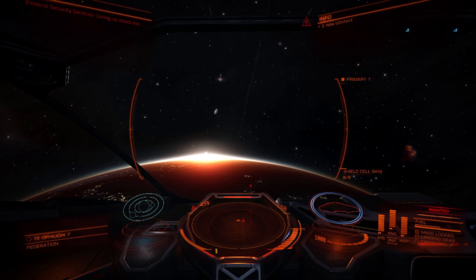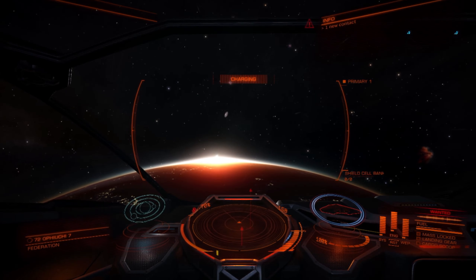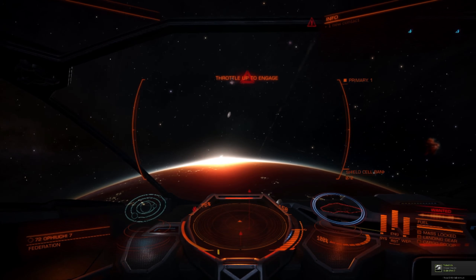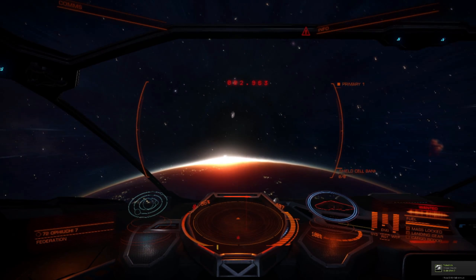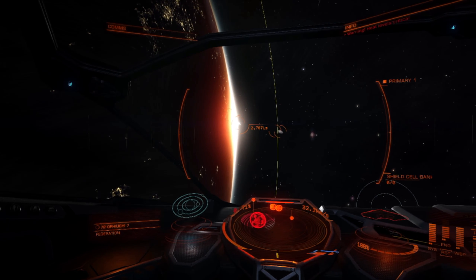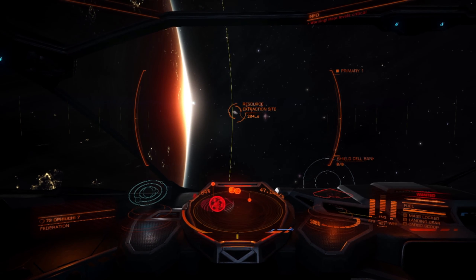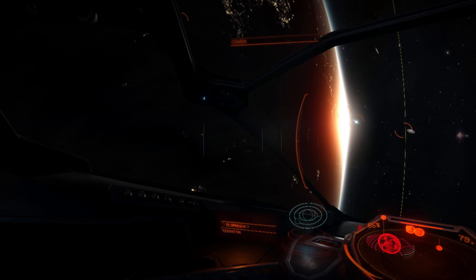Welcome back everybody to version 1.2 of Elite Dangerous. This is the most current patch made available just today to the Alpha and Beta backers, and the most important feature is the possibility to coordinate and play cooperatively with four players as so-called wings. But besides that there have been a lot of small additions as well.